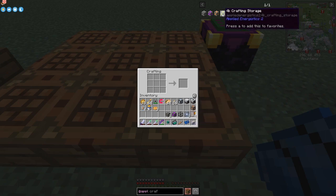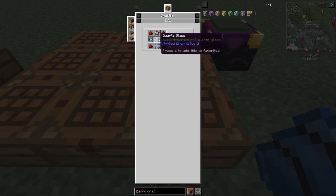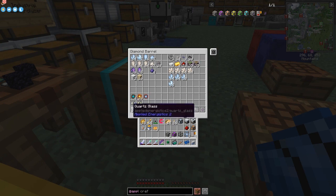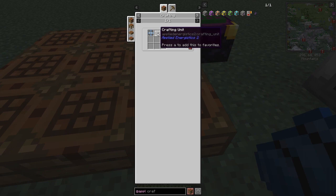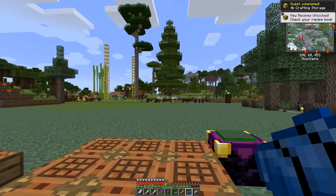The 4k storage needs redstone, a calculation press, and some quartz glass. I should have that in this chest - yes, redstone, I need four redstone, quartz glass - yes I have some, just need one. And one calculation processor - I haven't got many of those left, I'll make some more. Let's go back and put that with a crafting unit to get the 4k one. That's as far as I want to go with that for today.